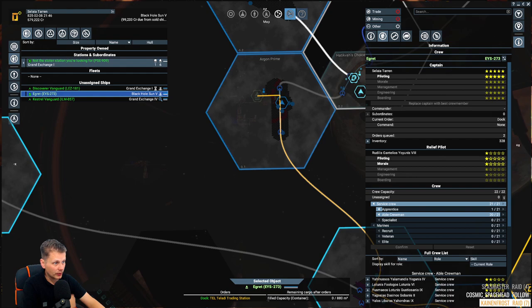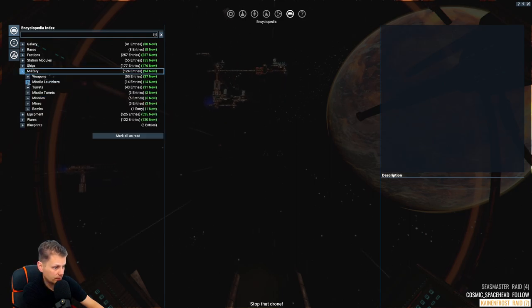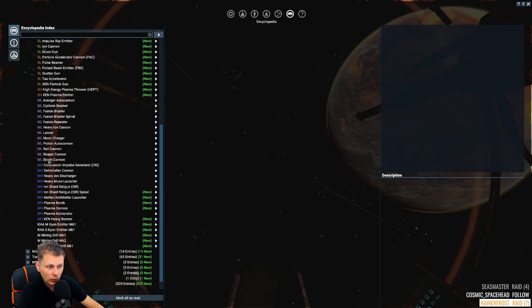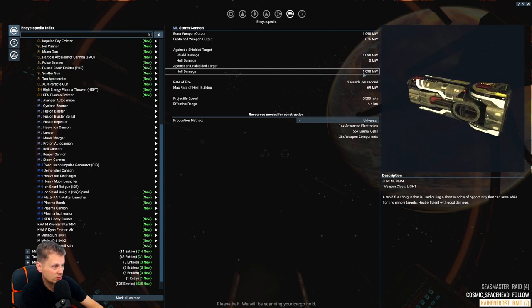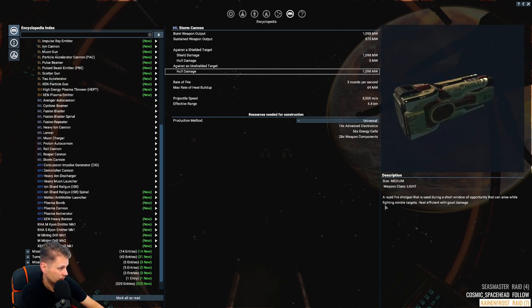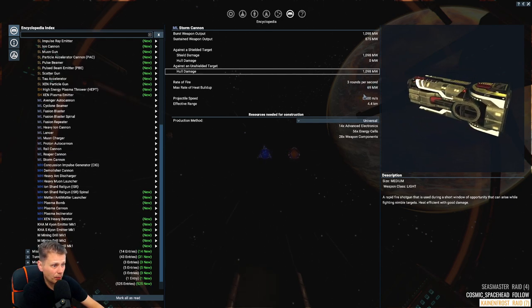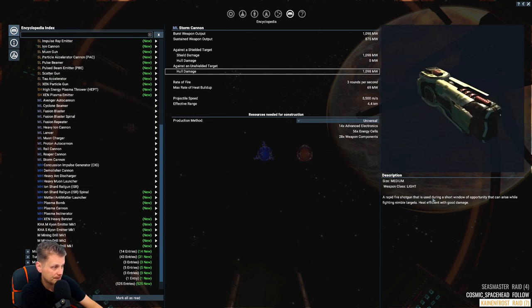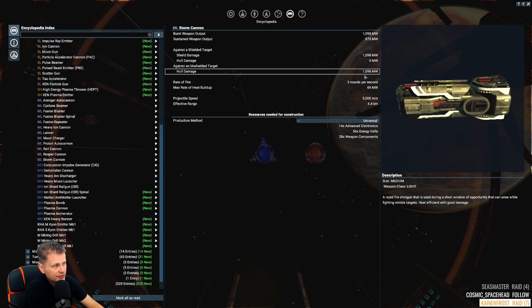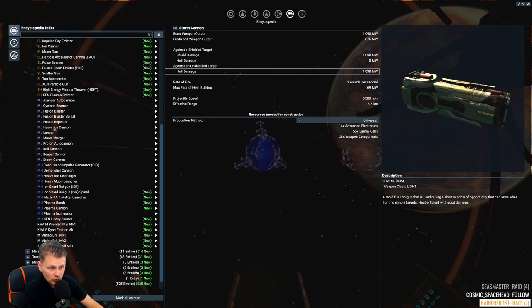I'm thinking about getting new weapons for my ship. One is the storm cannon — it does a ridiculous amount of damage against hull targets, three rounds per second. I'm thinking it's a shotgun type. Medium light class rapid fire shotgun — I like that. We might need one or two of them for big damage output. The other one I want is the heavy iron cannon — almost no hull damage, but perfect for shield damage.